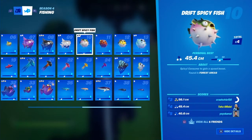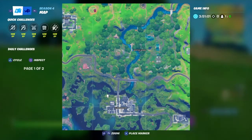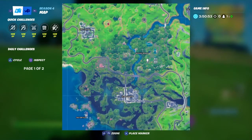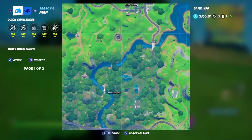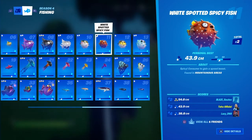Now for the spicy fish. To get the drift spicy fish you have to go into the forest — that's Weeping Woods. Go to all the fish ponds there, and if you can't find it, leave the match and try again. It's really hard.